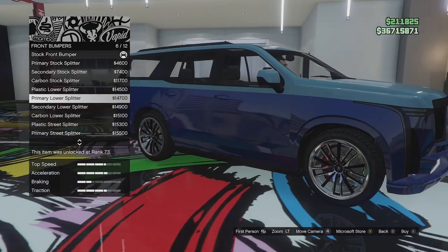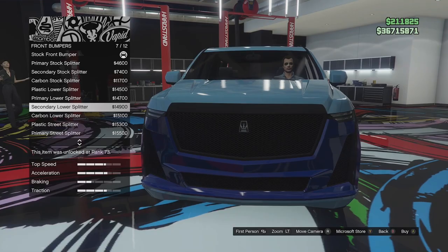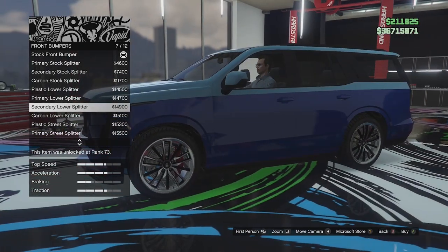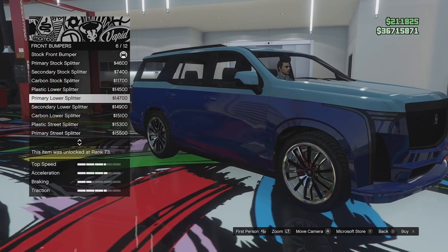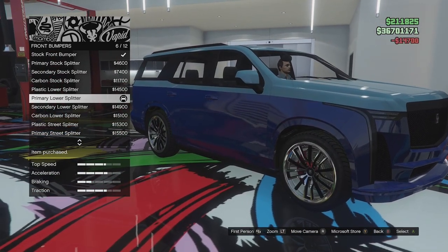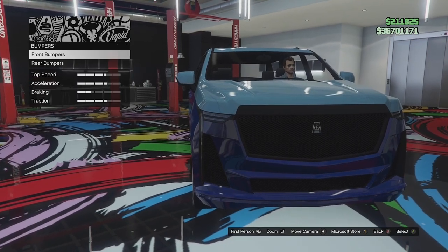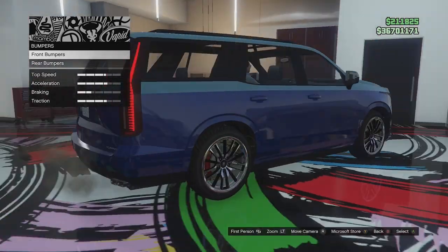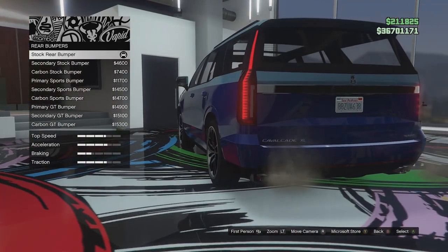I don't like the street splitter, that just looks very wrong. I'm going to go for the plastic lower splitter. Do we want it to be body colored or plastic? I think we're going to go for primary - it's going to be another case of making the whole car primary like we did in the last episode. But don't worry, we're not going to paint this one black, I'm thinking gold to be honest.